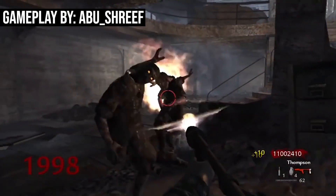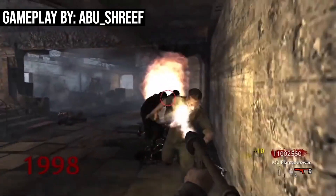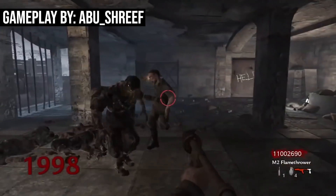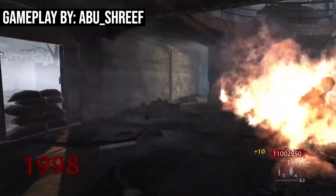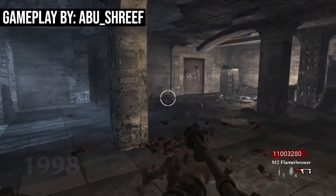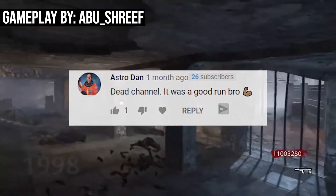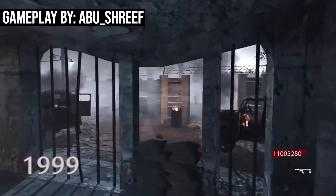Last week, I took a deep dive into some of the world record runs on Kino Der Toten. We took a look at some of the best strategies across Black Ops 1 and World at War, analyzed the strategies, explained why they worked, and the various merits to each strategy. The response to the video was amazing — I got 50,000 views in the first five days, and a lot of people in the comments mentioned they were really looking forward to the series and the next episode.